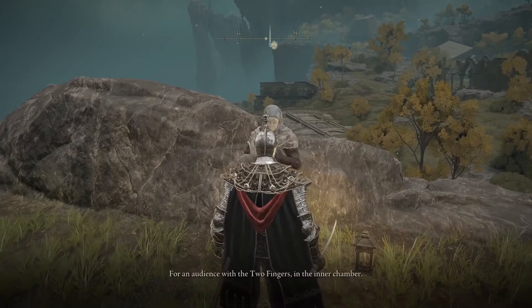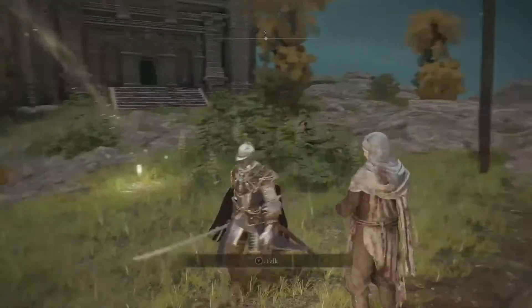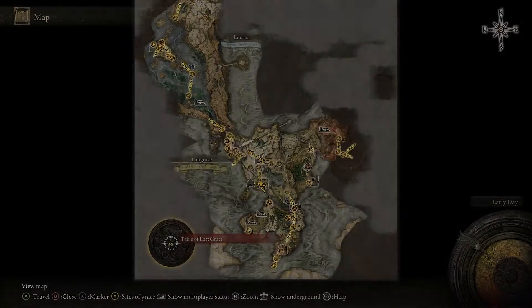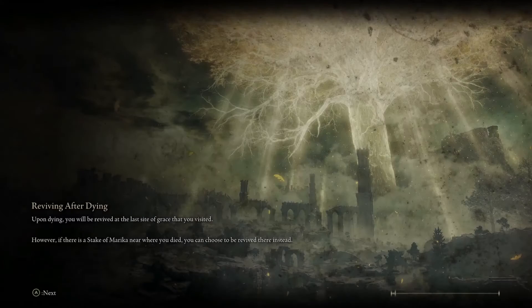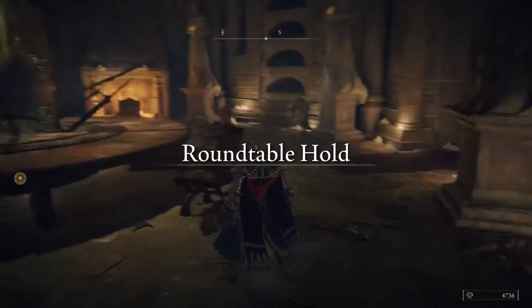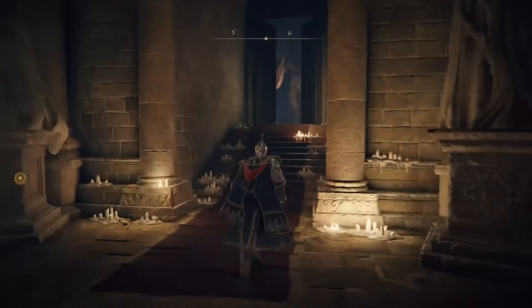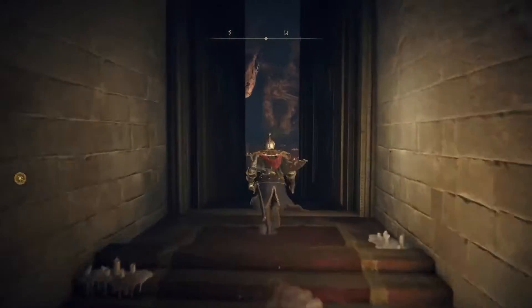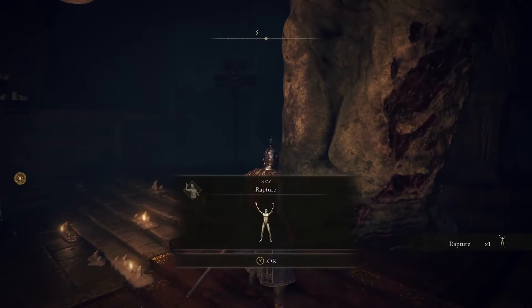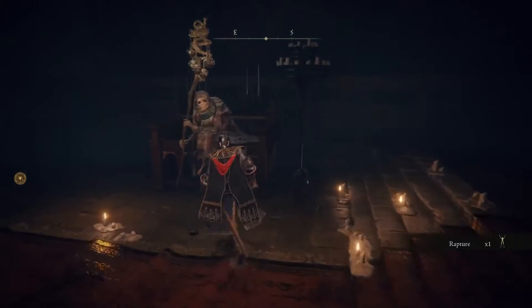What you want to do is speak to the guy at the first step as you create a new character. He's going to ask you to go to the Roundtable, so go towards the first boss, die, then speak to the lady who will send you to the Roundtable. Once you're at the Roundtable, do a hard right and go through to the back where these big Two Fingers are in the air. Touch the Two Fingers — it's going to give you the Rapture.